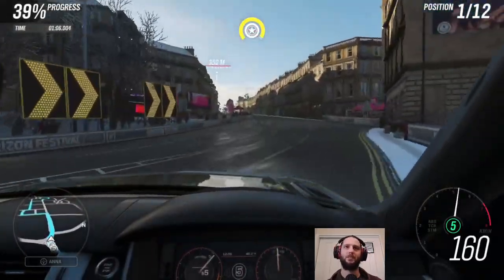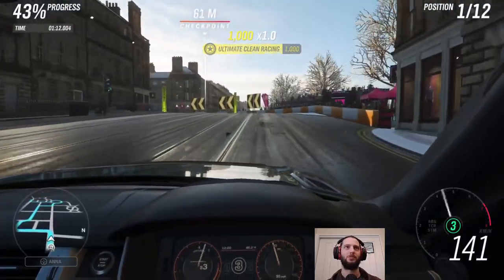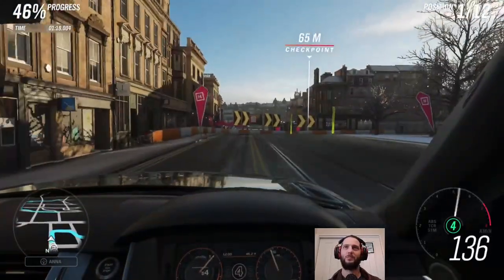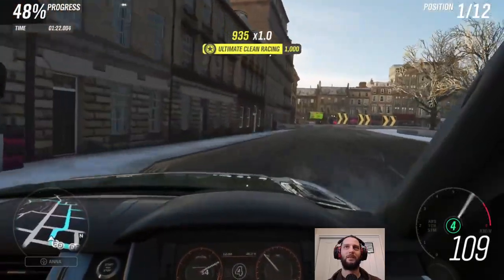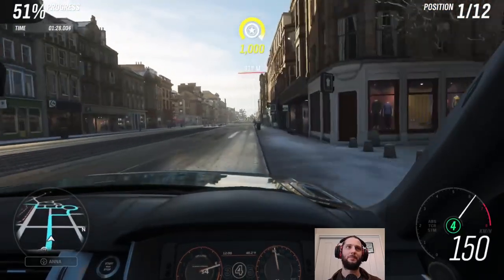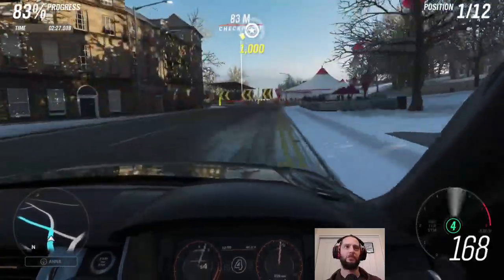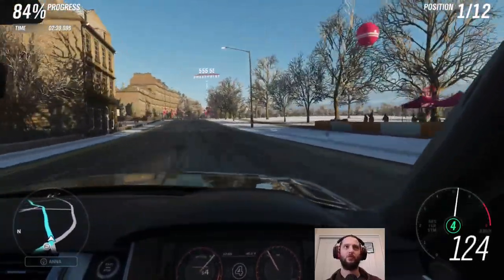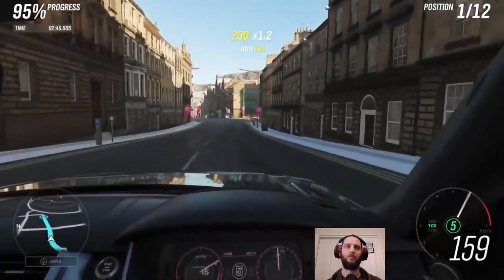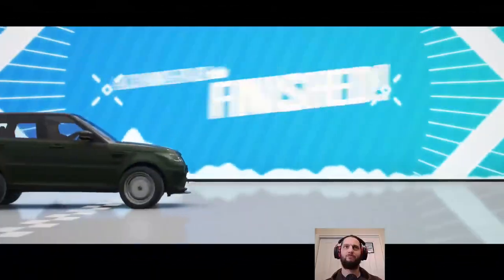Meanwhile, we are back in the city in a different 4x4. We were doing a cross-country race to start with — this is technically a road racing series, even though we're using a Range Rover. There's something nice about just blasting through the streets of Britain, Scotland in this case, in a Range Rover. A little bit of a tight section at the end here where we do have a little bit of body roll to counter, but we get there in the end.